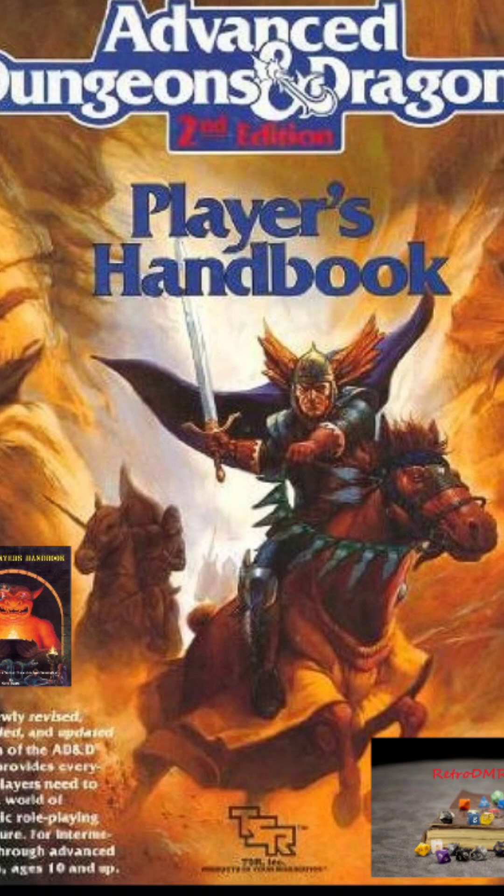Dexterity encompasses several physical attributes including hand-eye coordination, agility, reaction speed, reflexes, and balance. Dexterity affects a character's reaction to a threat or surprise, his accuracy with thrown weapons and bows, and his ability to dodge an enemy's blows. It is the prime requisite of rogues and affects their professional skills. A rogue with a dexterity score of 16 or higher gains a 10% bonus to experience points earned. Reaction Adjustment modifies the die roll to see if a character is surprised when he unexpectedly encounters NPCs — the more positive the modifier, the less likely the character is to be surprised.